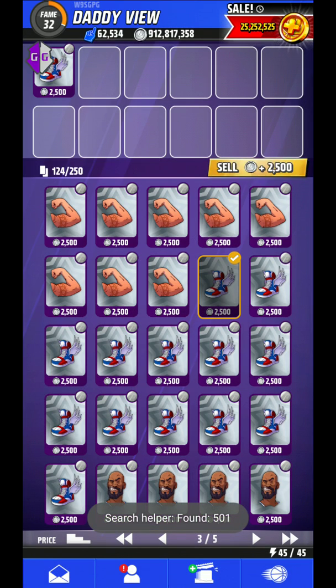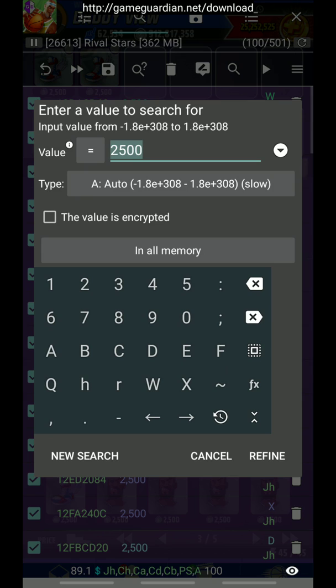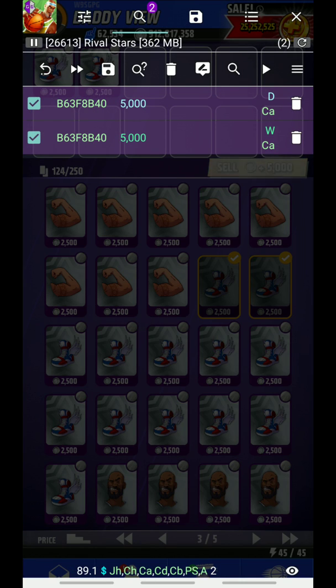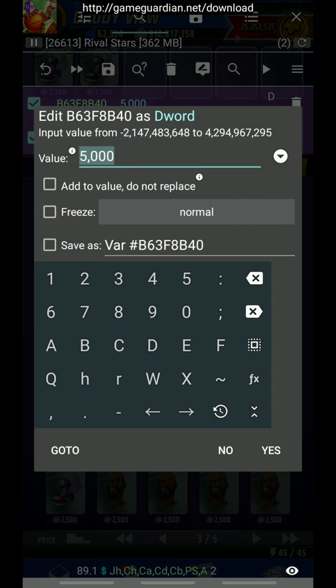After searching, open one more item and search for 5000, but click on Refine. After that, you will be presented with two options. Then click on the pencil tool and select D-Word.